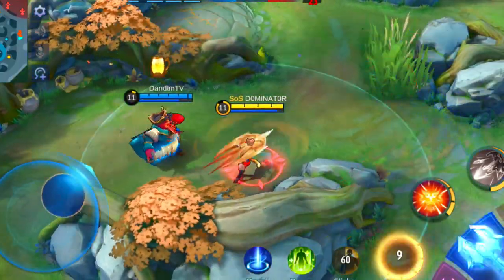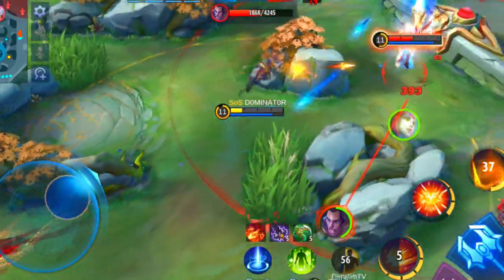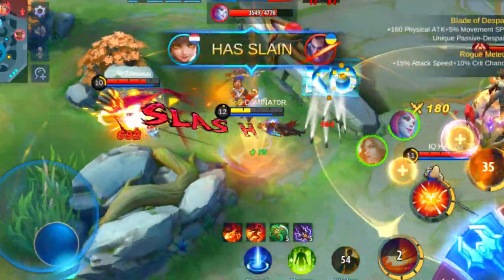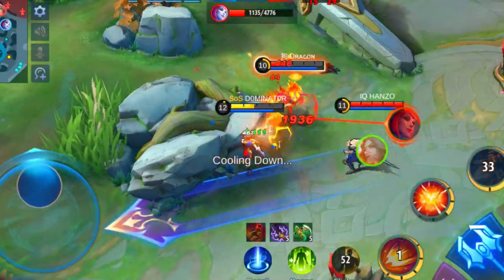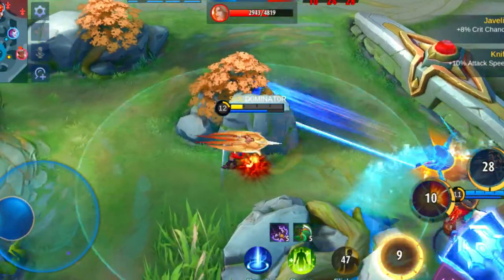If you want to counter her in late game, it's really important to make sure she doesn't cast her ultimate. High burst damage works the best to take out Wanwan effectively. Hayabusa, Karina, Lancelot and Natalya are perfect heroes to counter Wanwan.